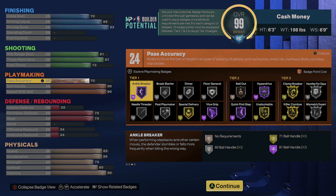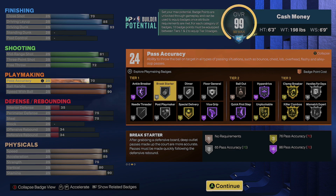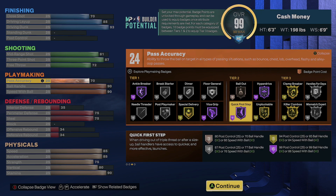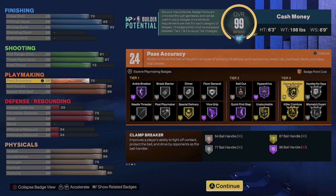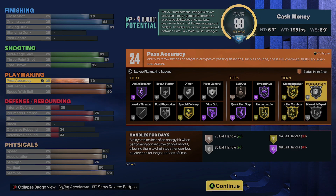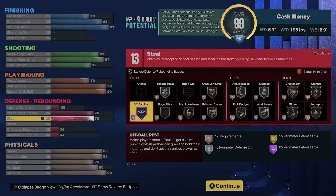Onto the playmaking — you're gonna be able to get that Hall of Fame Ankle Breaker man, you're gonna be dropping bodies with this build. With the 70 pass accuracy you're still able to pass a little bit. You get Special Delivery Silver, Vice Grip, Hall of Fame Quick First Step, Hall of Fame Unpluckable, Gold Hyper Drive, Hall of Fame Clamp Breaker, Gold Killer Combos, Gold Mismatch Expert Silver, Handles for Days Silver.